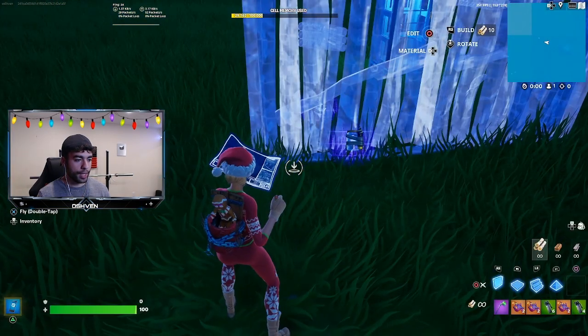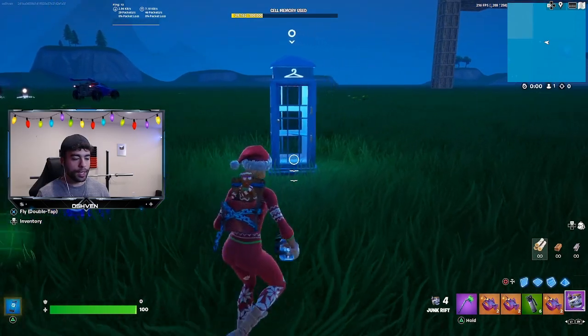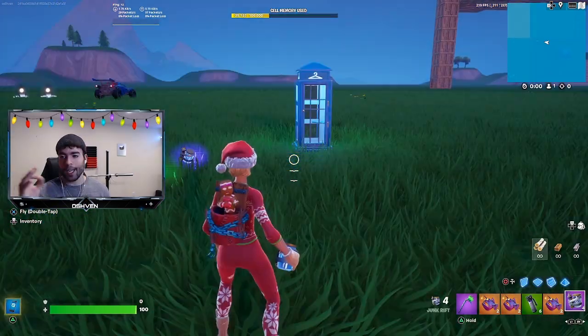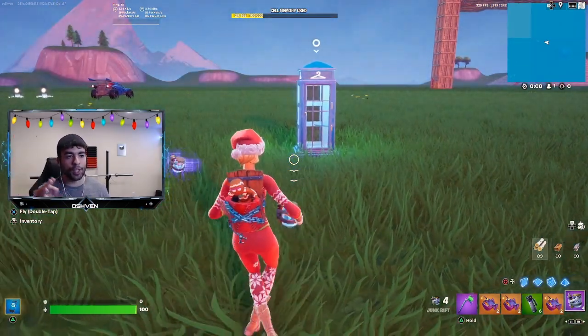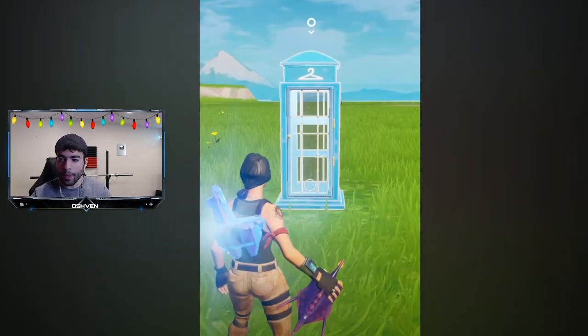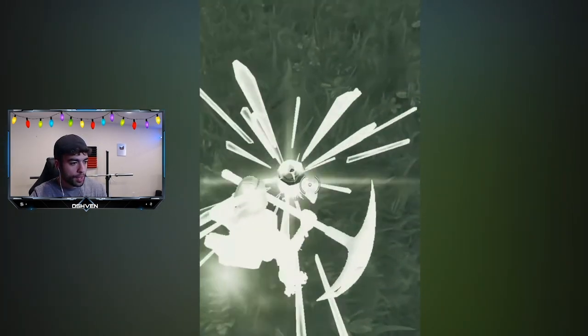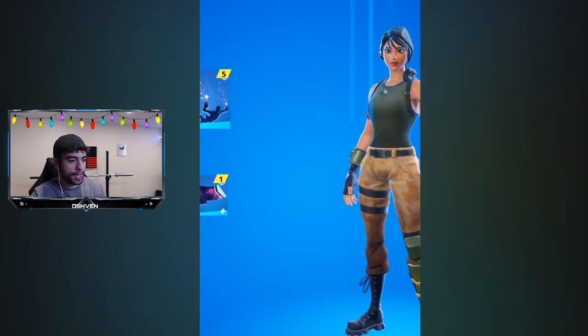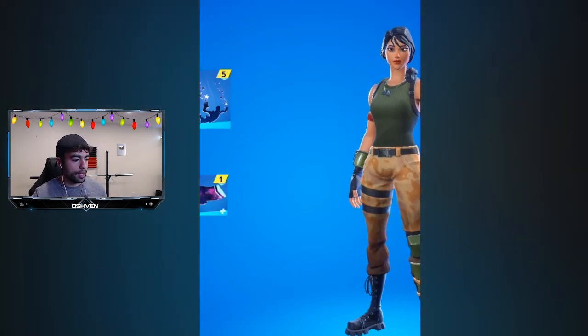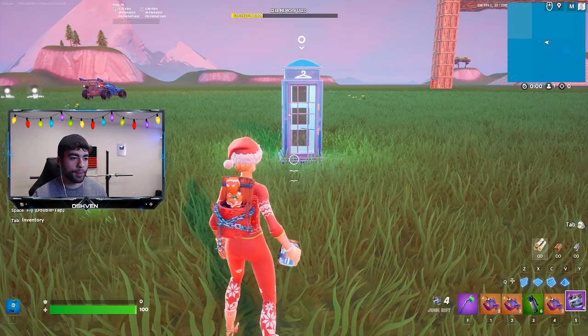I think I have some junk rifts — there we go. So I have all the loot I currently need. Let me go ahead and rewatch to see the method. I got to use everything in a certain pattern, so let me make sure I do that correctly. So basically I got to eat the thermal fish, throw down the junk rift, then the shadow bomb, and then head into the locker. It's pretty simple — let's get this secret unreleased skin in Fortnite Battle Royale.